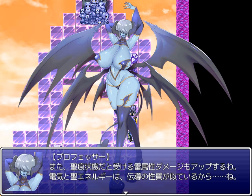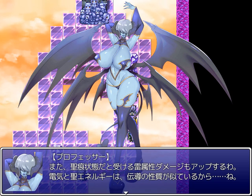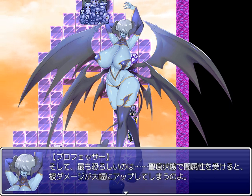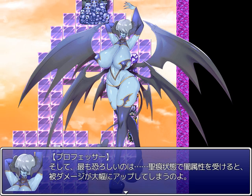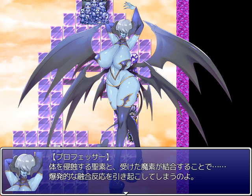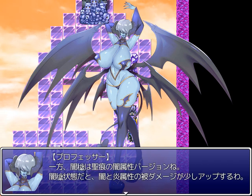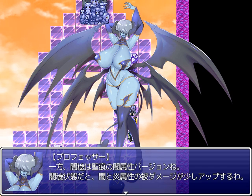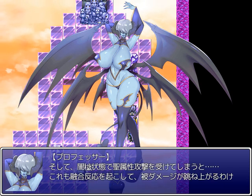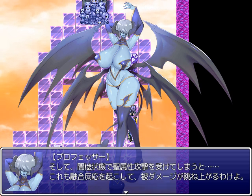Also, in Holy Mark status, the damage received from the Lightning Element is also raised — electricity and Holy Energy resemble each other in having an evangelical disposition. And most shockingly, in Holy Mark status, if you are hit by Dark Element, your received damage will go up drastically — the Holy Essence eroding your body and the Dark Essence combine to induce an explosive fusion reaction. On the other hand, Dark Stain is the Dark Element version of Holy Mark. In Dark Stain status, the damage from Dark and Fire is increased a little, and if you take a Holy Element attack while in Dark Stain status, it will also cause a fusion reaction and the damage received will skyrocket.